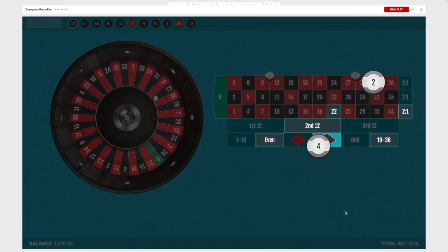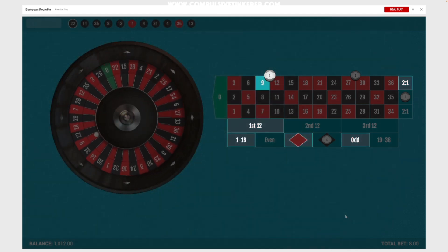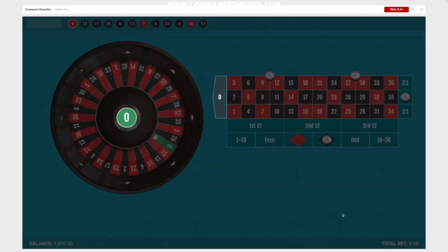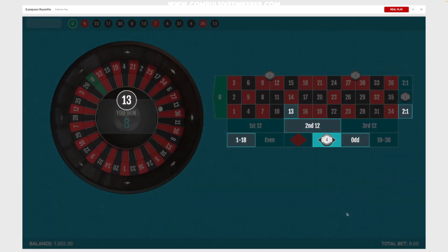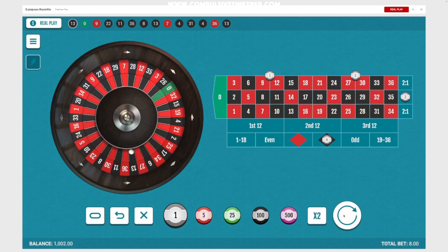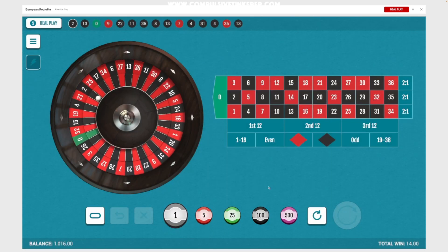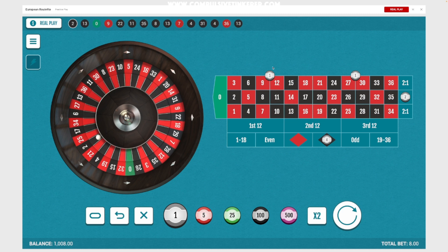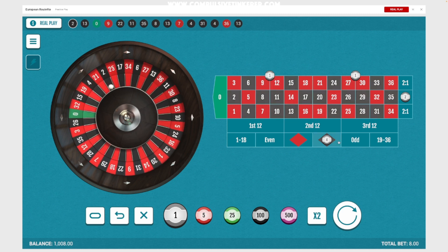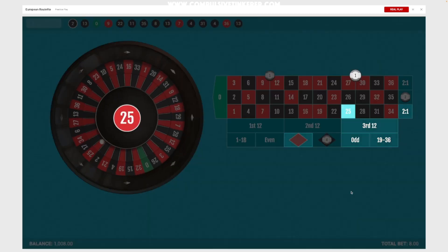At the 15-minute mark — if we were playing a live table this would be about 15 minutes of play — we'd be up sixteen dollars. That's just betting dollar units; you can do any unit size you want. So if you're doing five dollars, you do five here, five here, twenty dollars here, and ten dollars here.